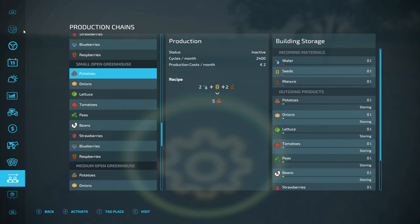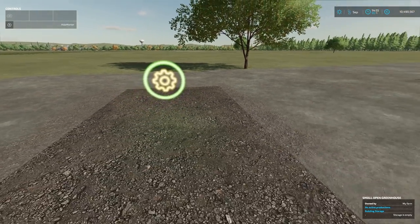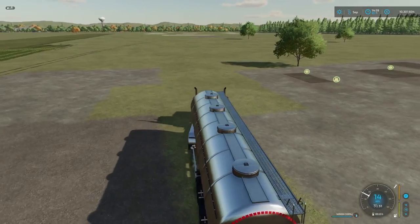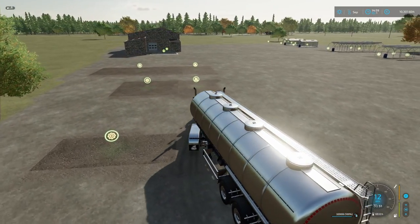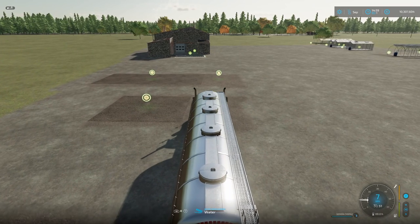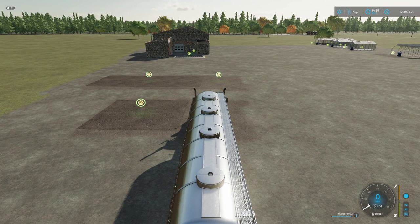It also has its own selling station, which is basically a crate that you can put in front of any type of building. The inputs are at the front of each greenhouse - just pump in some water to show you where they are, and then I'll fill up the rest of the greenhouses off camera, otherwise filling nine greenhouses will take some time.